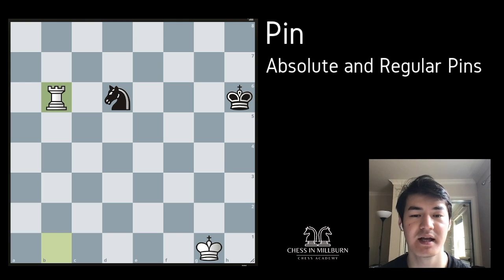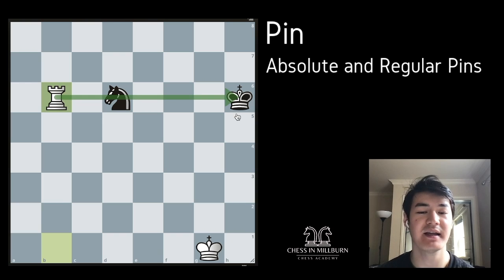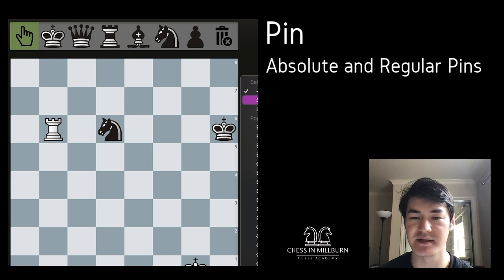This is what we call an absolute pin. Right now the knight is absolutely pinned, meaning it cannot leave the 6th rank because the rook will be checking the king. So the knight cannot go at all right now. But there is also what we call a regular pin, and I will show that in a second.